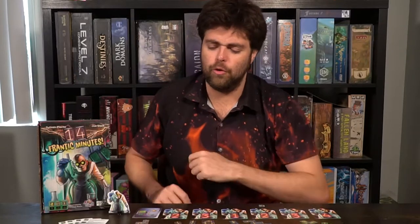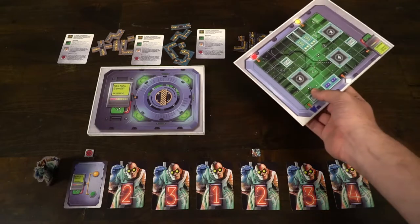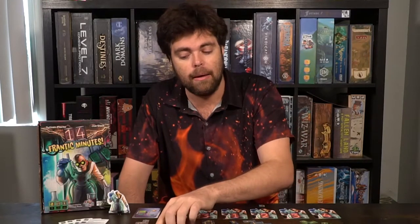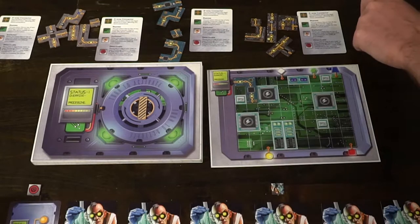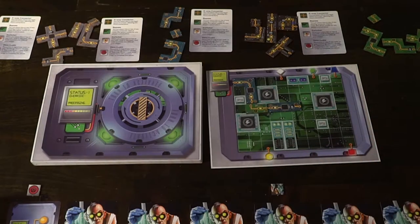Playing the game 14 Frantic Minutes is as simple as setting it up. After starting the timer or the soundtrack, you'll have a certain amount of time to progress through each of these cards. Each of these cards represents the main board of the game that you'll be utilizing to place the circuitry on. Your objective is to connect the main box — the status override processing box — with the colored terminals presented on the card. This card here is a yellow and a green one, which means you need to connect the box to the yellow and the green circuits on the board.